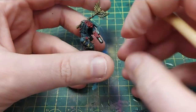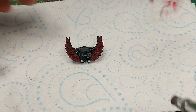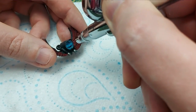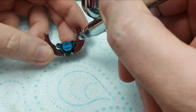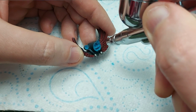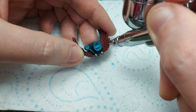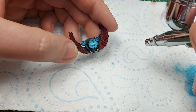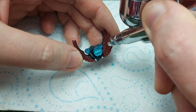Before moving on to airbrushing the jetpack, I'm using Magic Blue by Vallejo. We spray most of the jetpack where the jets are in Magic Blue. Once done, we add a ton of white into the airbrush to make a much lighter blue and concentrate just on the center of what we've already painted — it makes that really bright blue glow. All in all about 90 minutes' work; you'll have to wait till the end of the video to see the model finished.